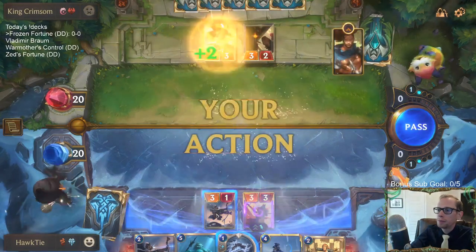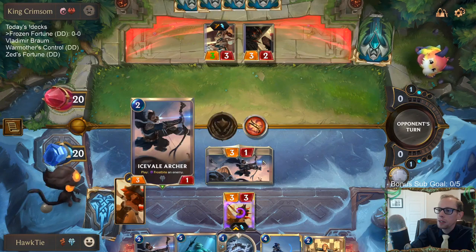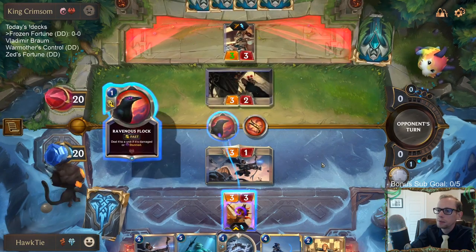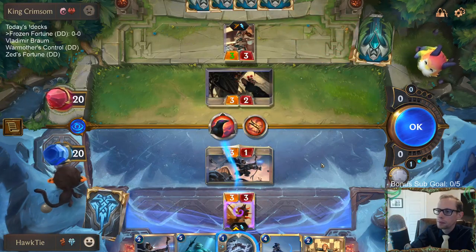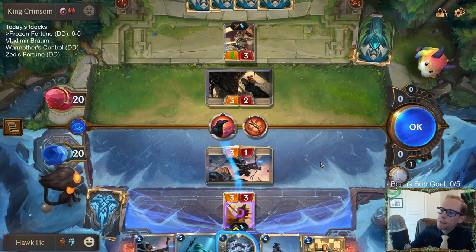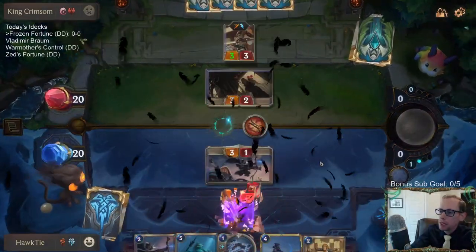We're really stunning the wrong thing — they should be stunning the Icefail Archer. I'm going to let this trade happen and keep Brittle Steel to protect Ashe.